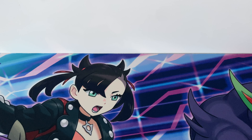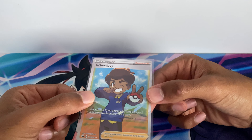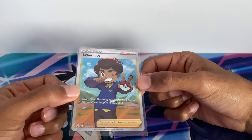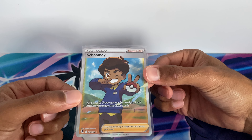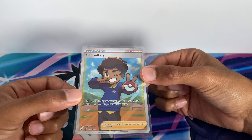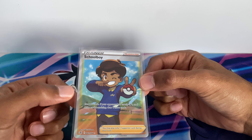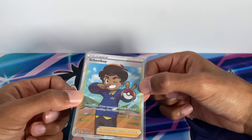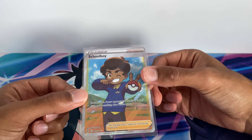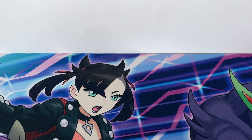At number six we have Schoolboy. Schoolboy says draw two cards. If your opponent has exactly three or five prize cards remaining, draw two more cards, so you basically get four in total. There are better ways to get more cards into your hand, so that's why Schoolboy is at number six.